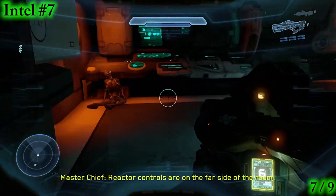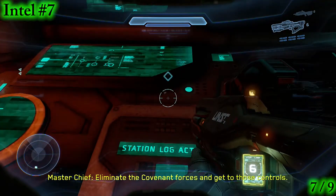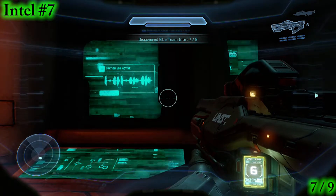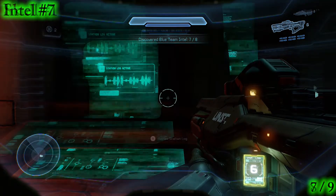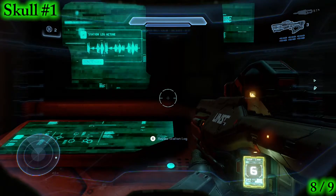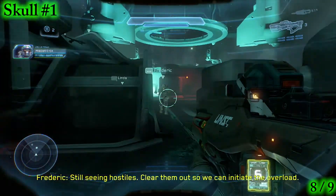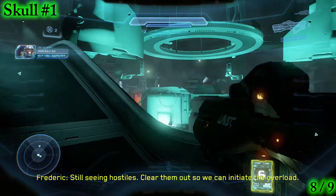Reactor controls are on the far side of the room. Eliminate the Covenant forces and get to those controls. Following the massive failure of containment — still seeing hostiles. Clear them out so we can initiate the overload.